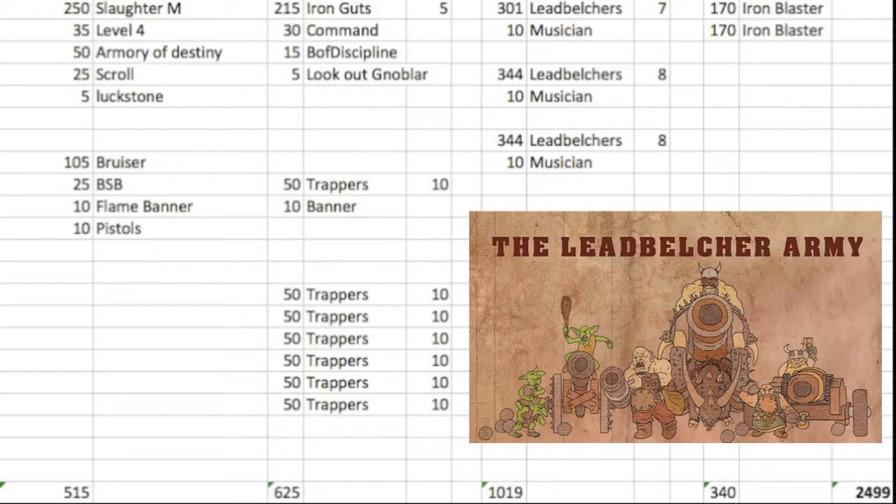Sticking the same with the Slaughter Master. I did throw 5 points into a Luckstone because I ended up with 5 points after. In this army, unless you're looking to add 2 Knoblars, 5 points doesn't get you anywhere because the cheapest unit is like 30-something points. The Bruiser is running with the Flame Banner still so I can get flaming attacks against anything with regen.